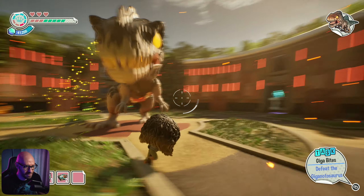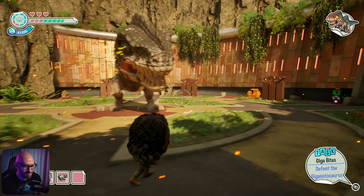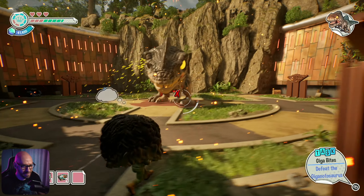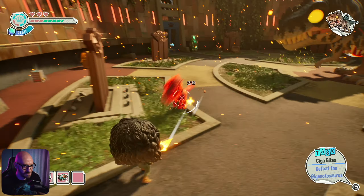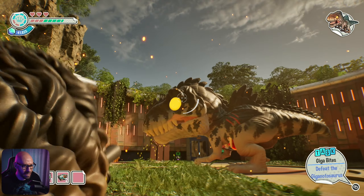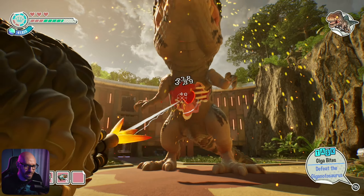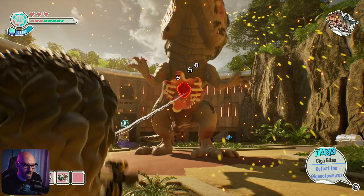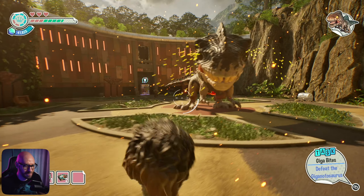Oh my gosh, did not expect that attack! When he's doing the stomp attack it's definitely the easiest to get the eye, because he's sitting still. There we go, got him! Last one - shooting me in the chest again, come on! And now we're doing damage to the heart - that's more like it! That is so cool!